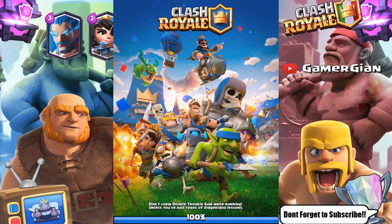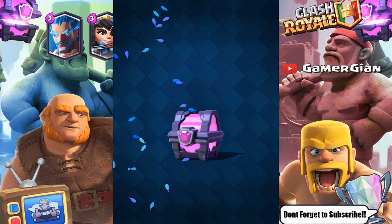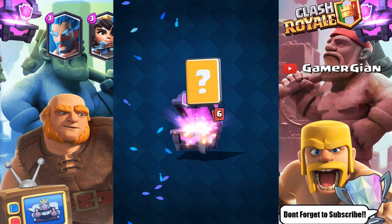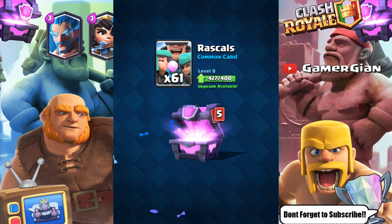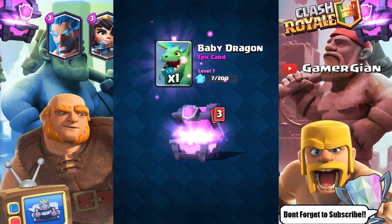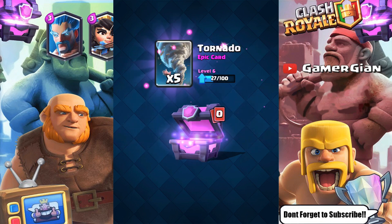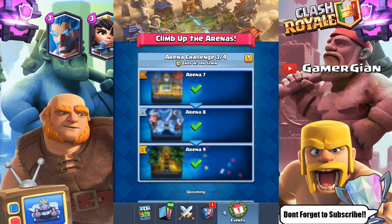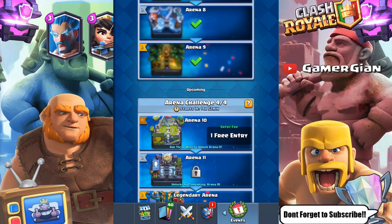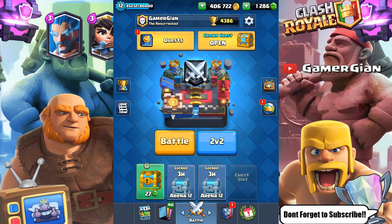Guys, like I said, we went three and zero — this deck is gonna dominate. I still haven't lost. Let's open up the magic chest and see if we get anything. 1400 gold, more valkyries, some rascals, more goblin huts, baby dragon — okay, I'll take baby dragon. No legendary, but I went undefeated in this whole challenge using that deck, and I'm gonna continue doing it from Arena 10 through Legendary and I should be able to go undefeated there too.